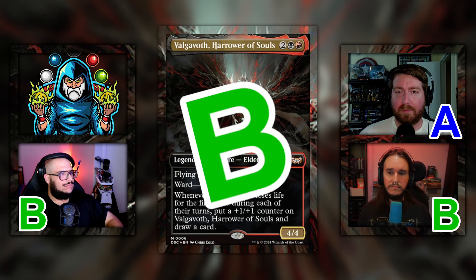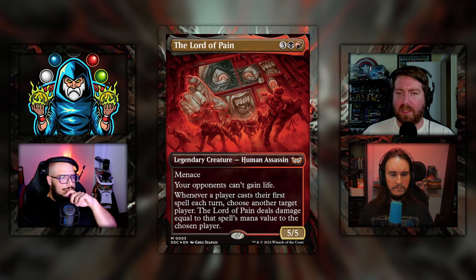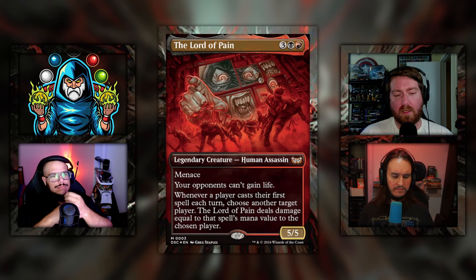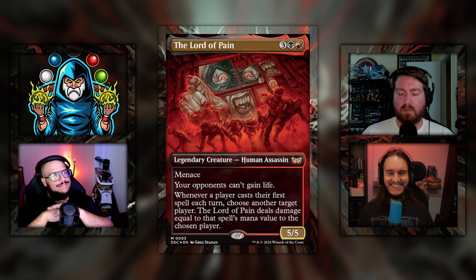The backup to Endless Punishment is the Lord of Pain. It's three black red for a 5/5 legendary creature human assassin with menace. Your opponents can't gain life. Whenever a player casts their first spell each turn, choose another target player — Lord of Pain deals damage equal to that spell's mana value to the chosen player. Steven also upgraded this as the face commander on Patreon. What do you think of the Lord of Pain? It's painful.